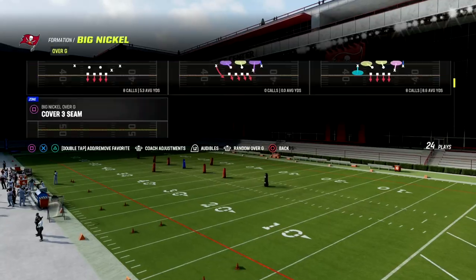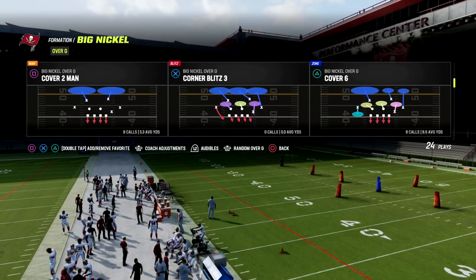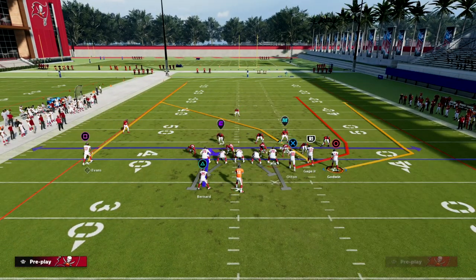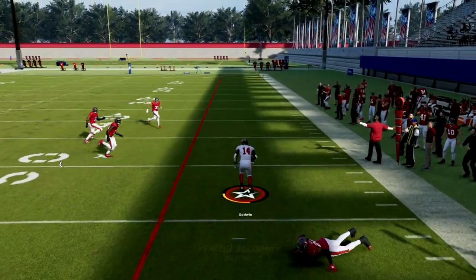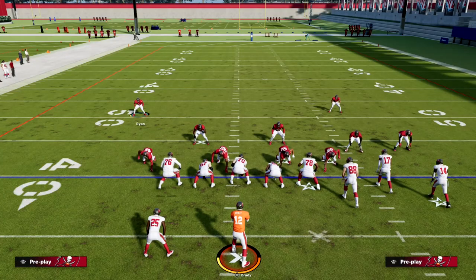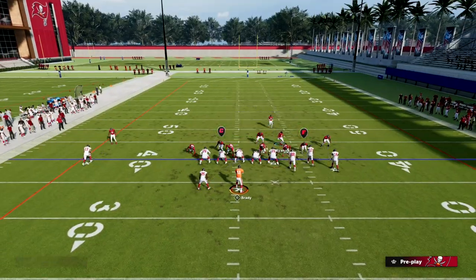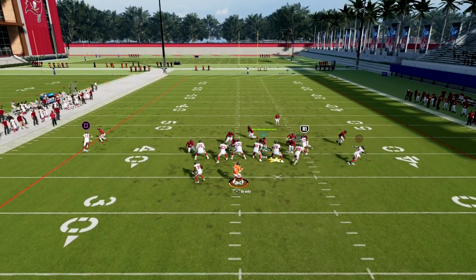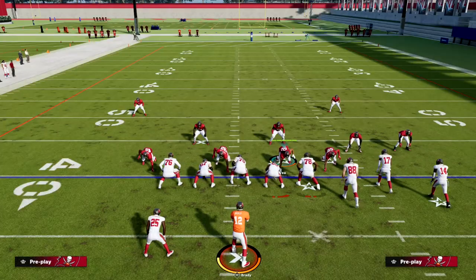Big Nickel Over G — we're going to go to Cover 2 Man. I'm going to set Cover 1 as an audible. With the current meta of bunch, if I'm in shaded up man or even just Cover 1 in general, my opponent can basically throw this quick throw wheel route, and if you free form that with a good release it's going to look a lot more difficult to stop. The way you stop that route is you need to shade underneath.